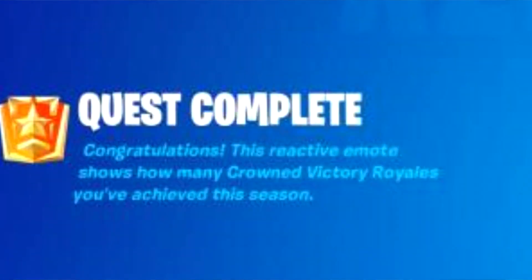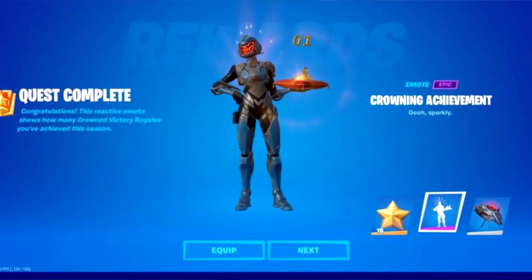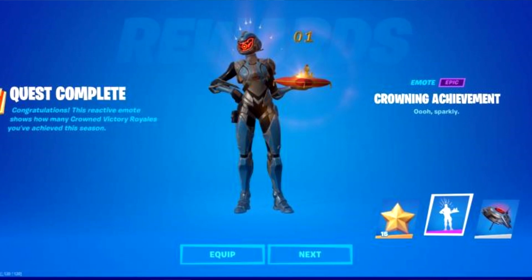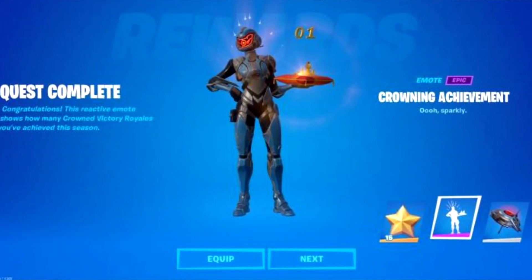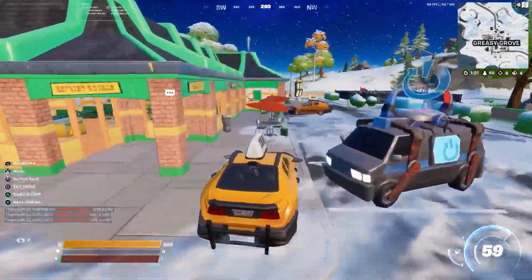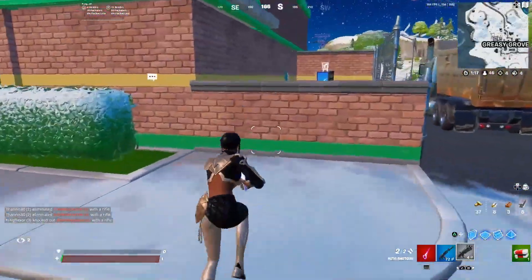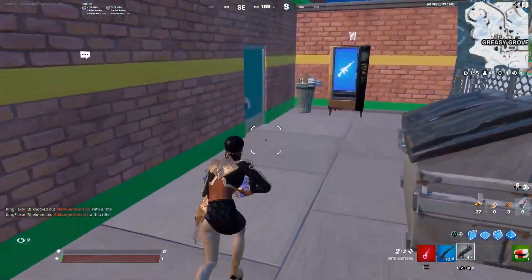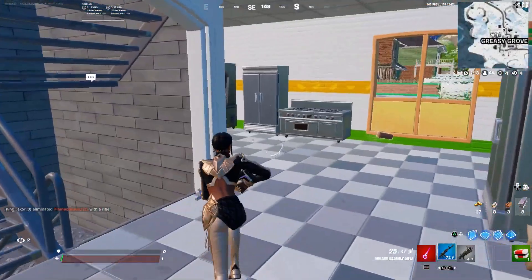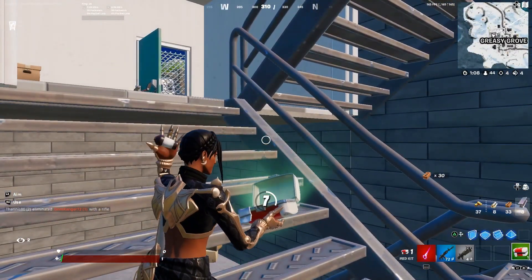If you're able to do this, you should get a reward screen pop-up after that initial victory that says 'Quest Complete.' This reactive emote shows how many crown Victory Royales you've earned this season, and it will unlock and grant you the Crowning Achievement emote for 100% free. It literally updates the amount of Victory Crown Royales you've gotten over the course of Chapter 3 Season 1 — the more wins you get while having the crown, the higher that number gets.